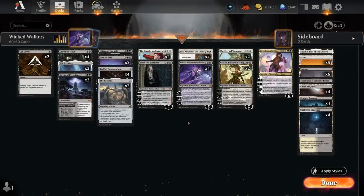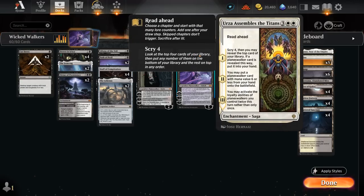Hello and welcome to another Standard Games video. Today we're going to look at a Black-White Super Friends Planeswalker deck, and this might be a bit of a dying breed in Standard going forward, as new expansions only introduce a single Planeswalker, so we're less likely to have that critical mass of Planeswalkers to build a deck around.